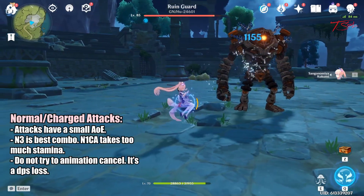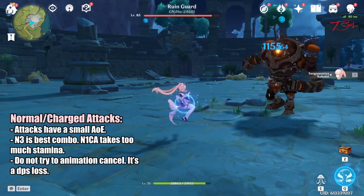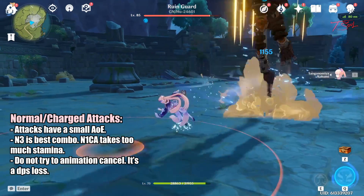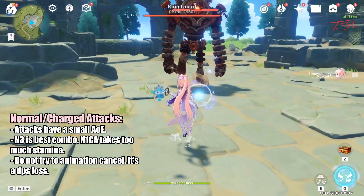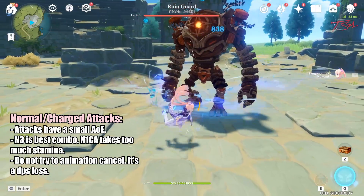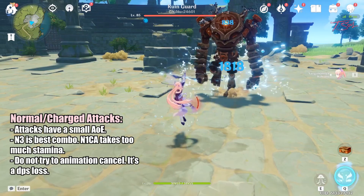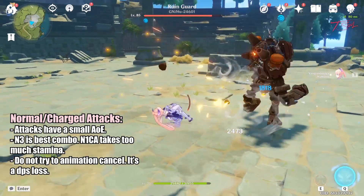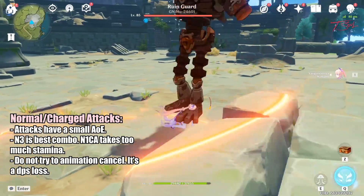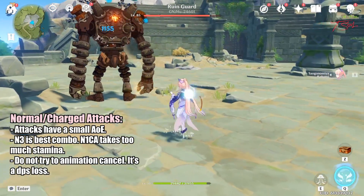Kokomi has a 3-hit combo that you will use most of the time. It does do AoE but has a very small radius, so you probably won't notice it unless enemies are stacked on top of each other. Don't bother too much with her charge attack, especially if she's at Constellation 1 or higher. Technically, she does a little more damage with the N1 charge attack combo instead of the N3 combo, but the charge attack drains stamina faster than Hu Tao, so you end up running out really fast — too fast to make it worthwhile.